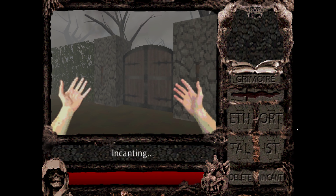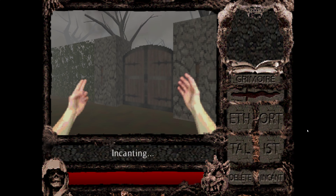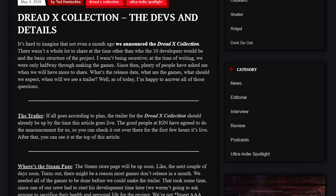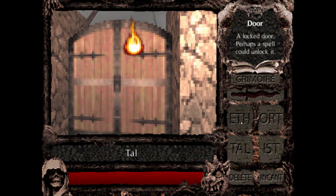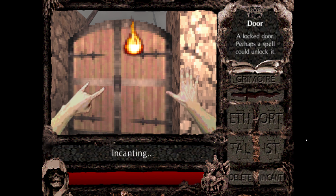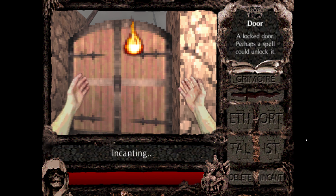Hand of Doom is a first-person dark comedy wizard adventure developed by Torbalduke and published by DreadXP. Initially, this game was released in a much more stripped-down and basic version as part of the DreadX collection. These curated collections of short, experimental horror games are developed by a wide range of small indie teams and have gained a decent amount of notoriety in the indie horror scene. This is where I first experienced the rudimentary release of Hand of Doom.